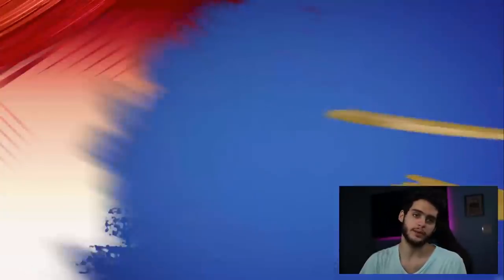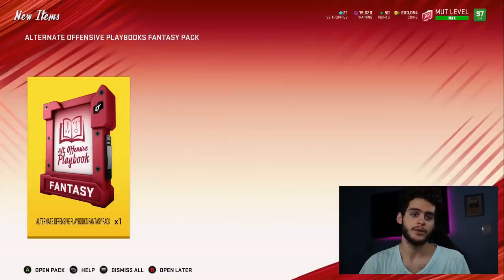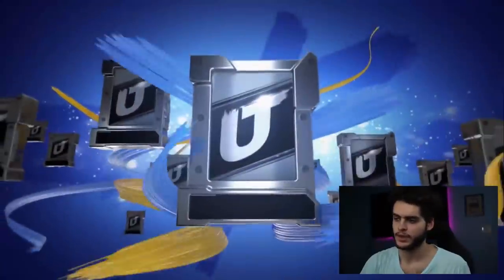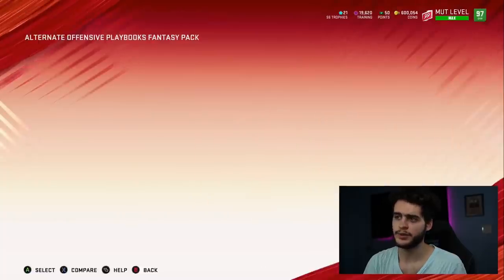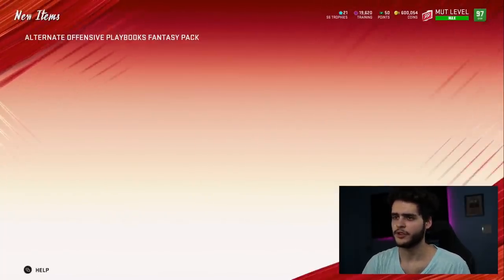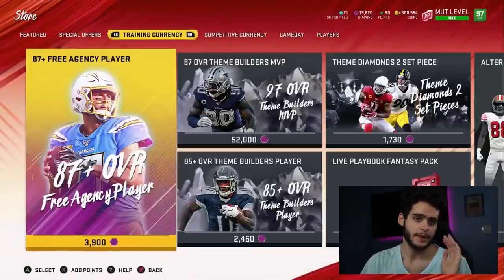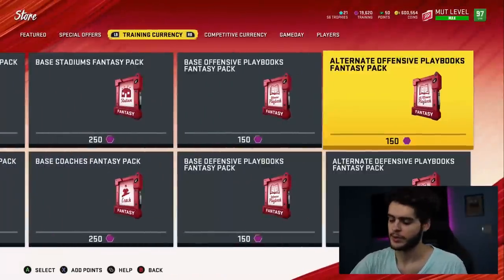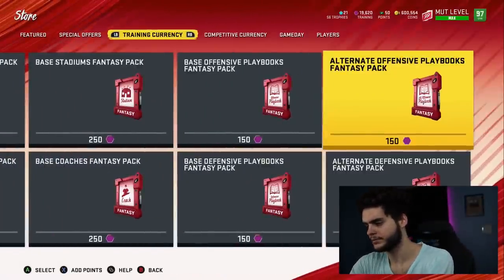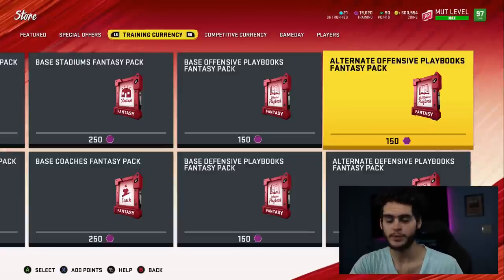So you buy the 97 overall for 35,000 coins, quick sell that card to get training, and open the alternate playbook pack for 150 training. You take the first card you get and sell it off for 500 coins. So 150 coins is what it costs in training to open that pack, and you make 500 every single time — that's a profit of 350 coins every time.